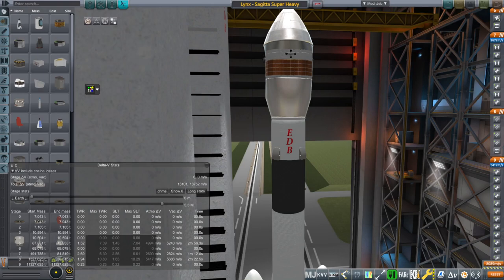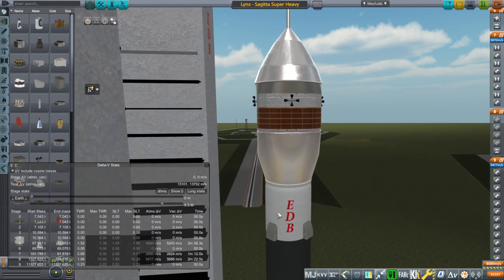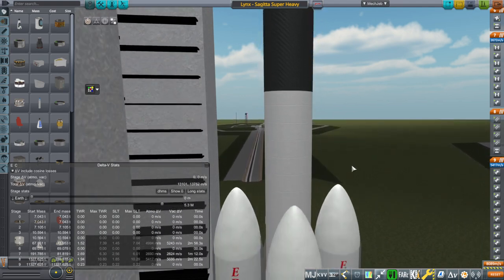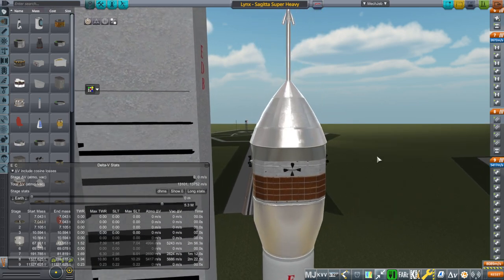Hello everyone and welcome back to Realism Overhaul Sandbox in Kerbal Space Program 1.8.1. In this video I present an updated version of the Lynx spacecraft. In particular the service module has been improved — we've sized it up a little bit, I've added a launch escape system, and there are redone engine stats including for the engines on the Sagita rocket. I had previously done a visual update to the Sagita rocket and now I have done one for the Lynx spacecraft itself.